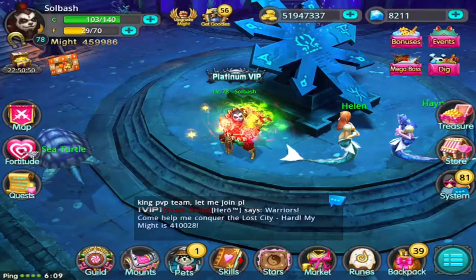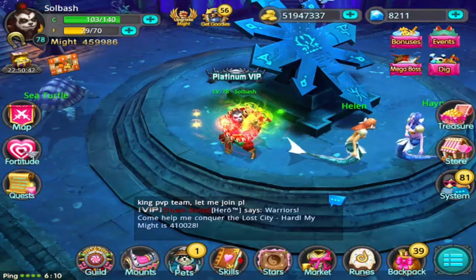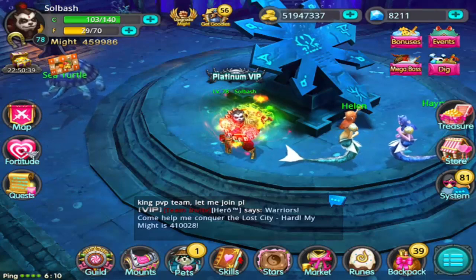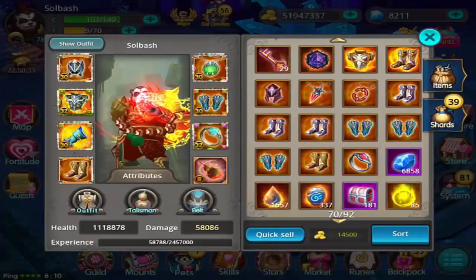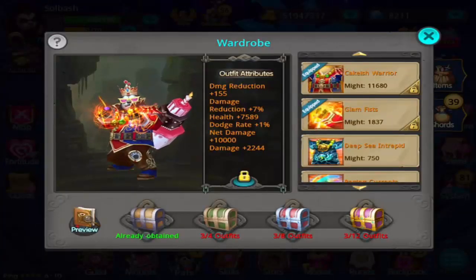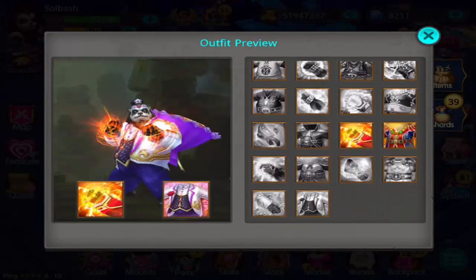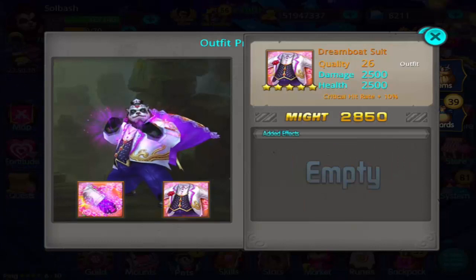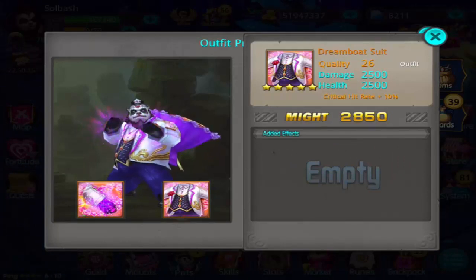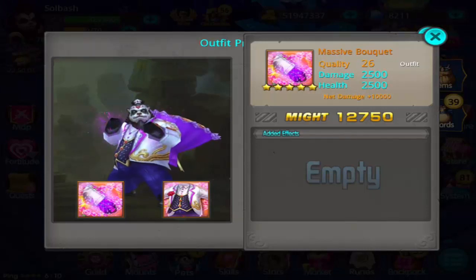Another thing we can look at is the outfit that is coming out. They posted it on their Facebook page and the link goes to their website where they did the write-up. I can go into the outfit section and go to the preview mode — and this is the one for the panda. The stats are 2,500 damage, 2,500 health, and plus 10% to critical hit rate. The weapon also has 2,500 damage, 2,500 health, and a net damage of plus 10,000.